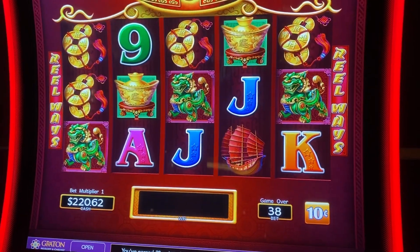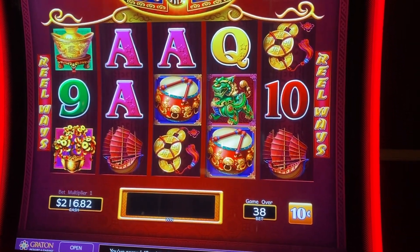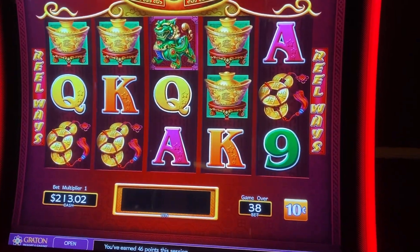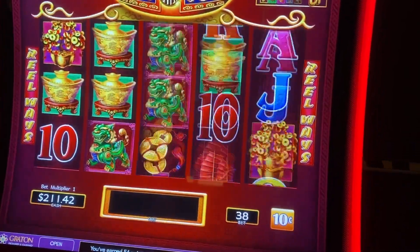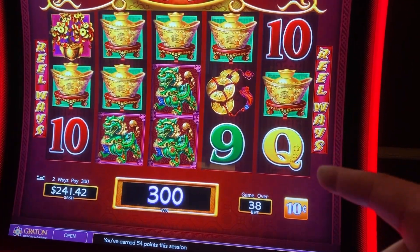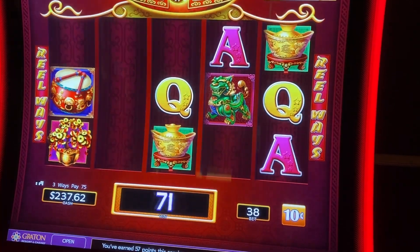That's another tip of ours: always do backup spins after your win. I hate seeing people cashing out without even trying the next spin. I've literally hit hand pays from doing backup spins. Look at that — $30 for a line hit on a $3.80 bet. $750 — boom!